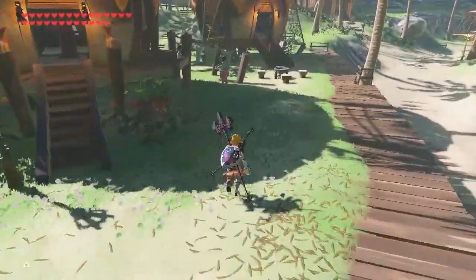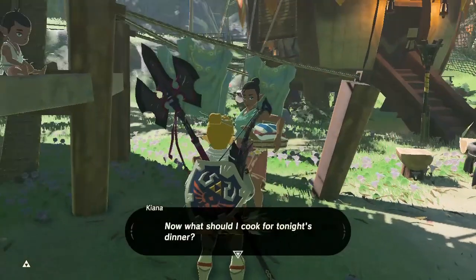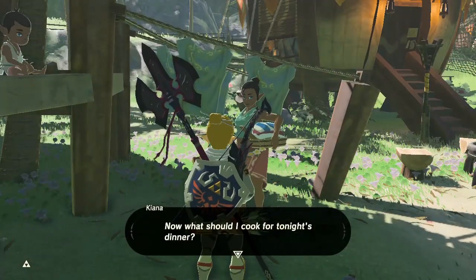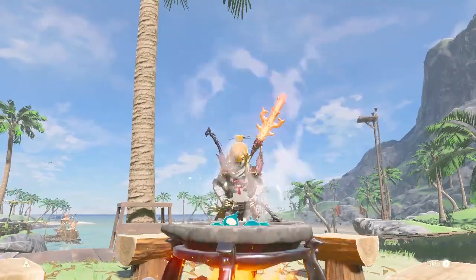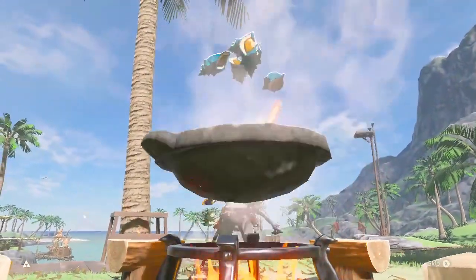Hardy blue shell snails are needed for the 'What's for Dinner' side quest. Talk to Kiana in Lurlin and she'll ask for some goat butter and a hardy blue shell snail. Besides that, you can cook them — each cooked one will give you full health and three additional temporary hearts.